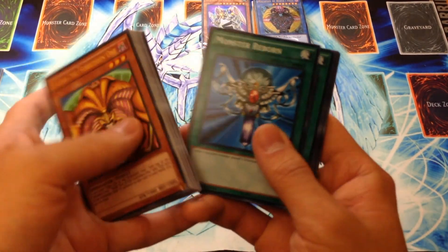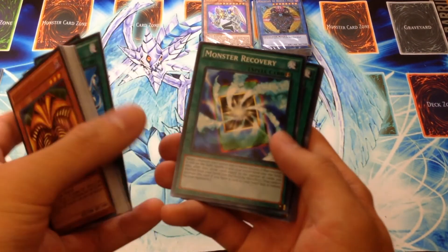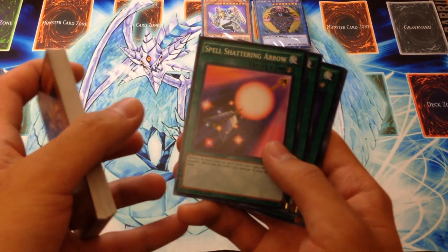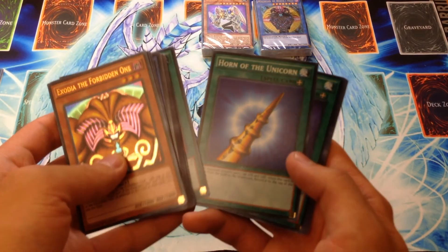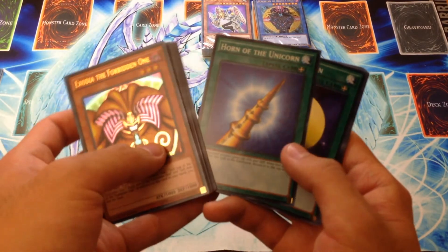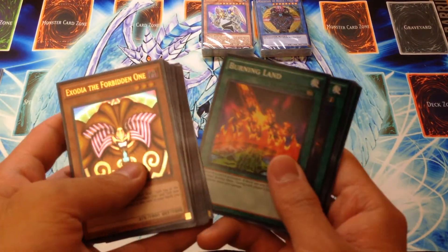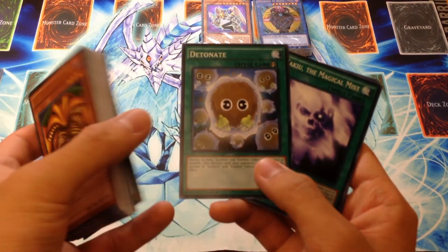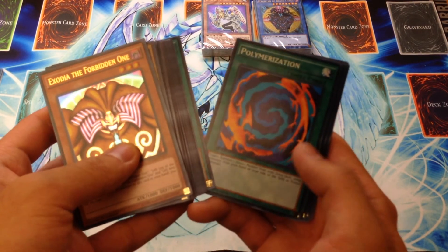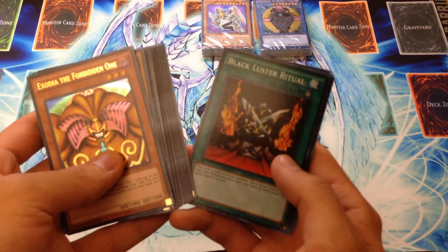For our spells, we have Monster Reborn, Swords of Revealing Light, Mystic Box, Brain Control, Monster Recovery — which is kind of a really weird version of Reload — Spell Shattering Arrow (called the Living Arrow in the show, with a slightly different and very broken effect), Horn of the Unicorn, Mystical Moon, Burning Land, Multiply, Detonate — which is kind of what Kuriboh just did but wasn't a card back in the day — Dark Renewal, the Magical Mist, Polymerization, and Black Luster Ritual.